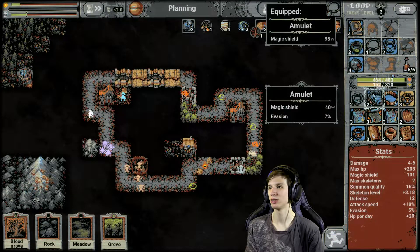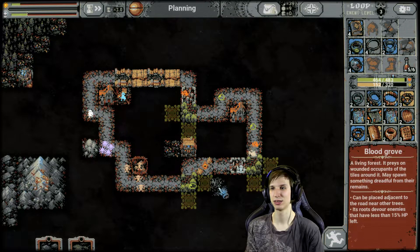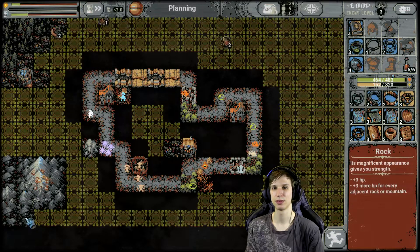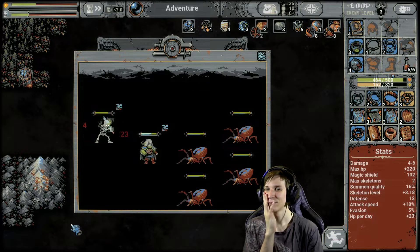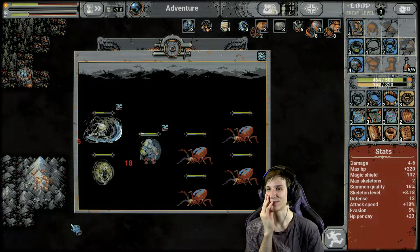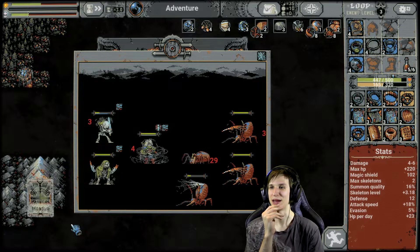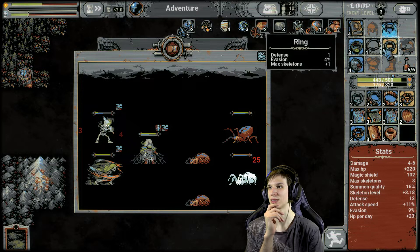I want to have more magic shield. Just evasion — oh my gosh. Let's do that — cover that whole area there. There are so many goblins there, I hate that. That's gonna suck. The amount of spiders here also sucks, but that's besides the point. I can get a max skeleton — defense stays the same, I lose 7 attack speed, but I gain max skeleton. Let's do that.